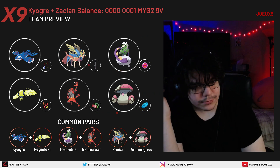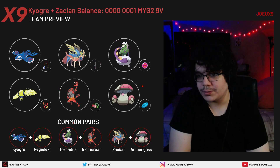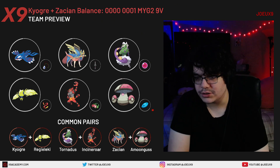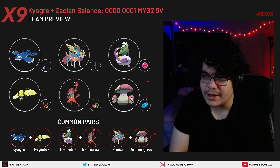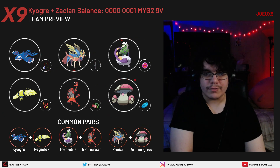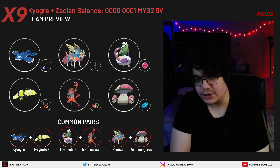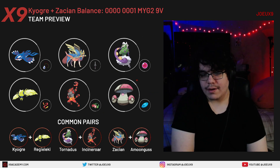The Tornadus and Incineroar lead is usually your go-to when you want speed control immediately and want to pressure with Tornadus mode. Typically if you're leading Tornadus and Incineroar, you'll have Zacian and Kyogre in the back. You're basically trying to go for Tailwind mode immediately, then Airstream or Water Spout, Max Darkness plus Water Spout, Airstream plus Behemoth Blade — whatever fits. It's also nice because you get fast Parting Shots to disrupt the opponent.